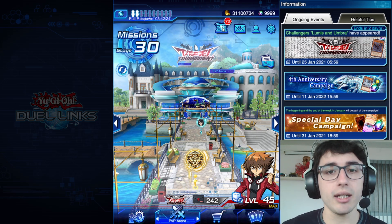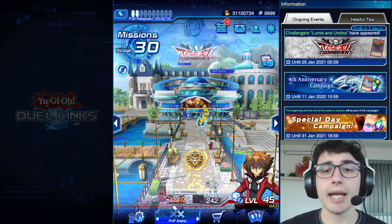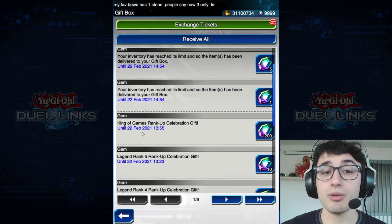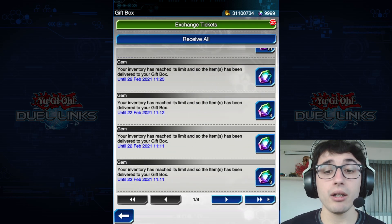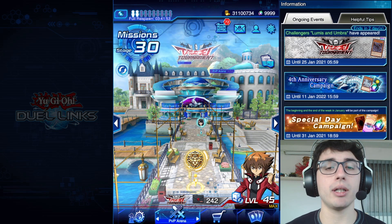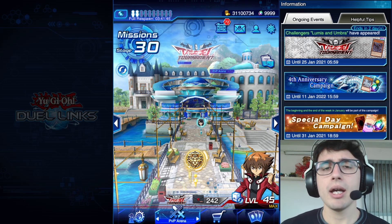As you can see, I have 9999 gems, plus actually a lot more. Let me show you my gift box — all gems from the King of Games celebration. Every time you reach King of Games you get 200 gems as a gift, which is insane. As you can see, I have more than 10k — not quite 11k — but it's already a good amount of gems.